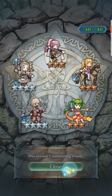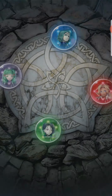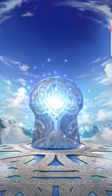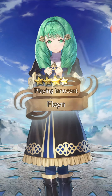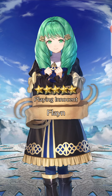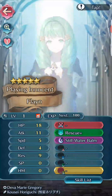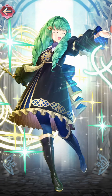Yellow is for dancers. All right, let's just get our Flayn then. We're at about 4.5% rate, so hopefully we don't spend too many orbs. Playing innocent is right — you are not innocent, Flayn. We know your secret. How delightful to be somewhere so lively.